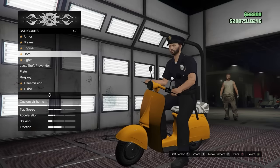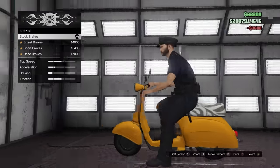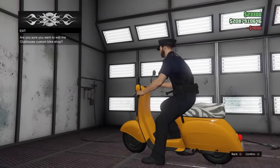Once you're in the customization menu, you want to add a couple of the cheapest customization options you can onto this bike. I chose armor — the lowest one — brakes — the lowest one — and the license plate for the lowest one.